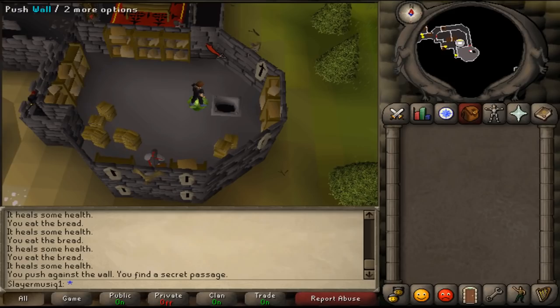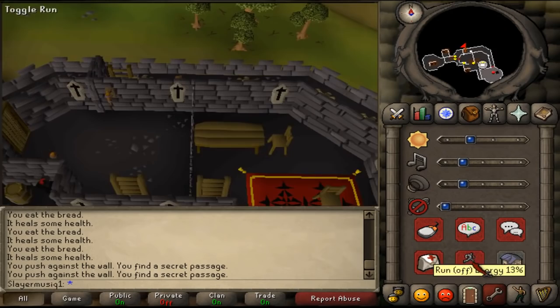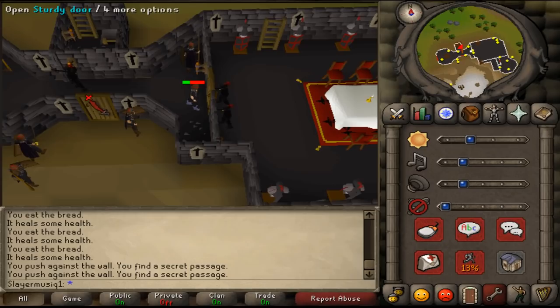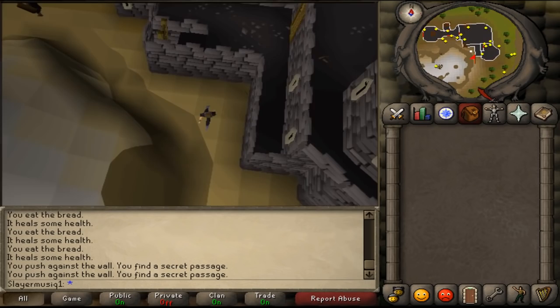Now push the wall north and follow the path again. Climb down the ladder. Open the door west of you, then open the sturdy door and exit the Black Knight's Fortress. Now you need to return to Sir Amigfars to complete your quest.